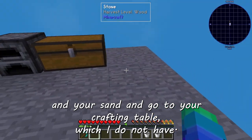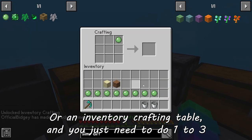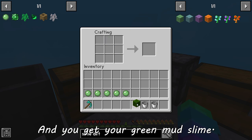Go to your crafting table — put it in your crafting table or inventory crafting — and you just need to do one, two, three, four: your dirt variant, your sand variant, and you've got your green mud slime.